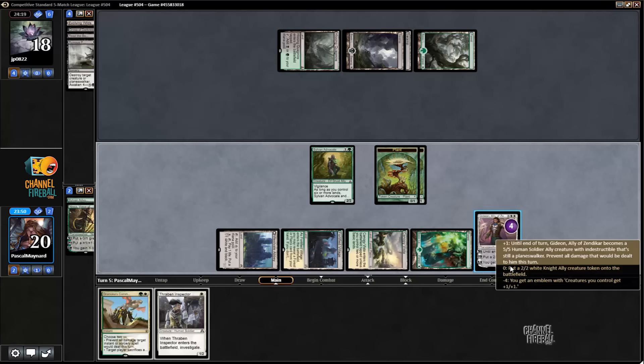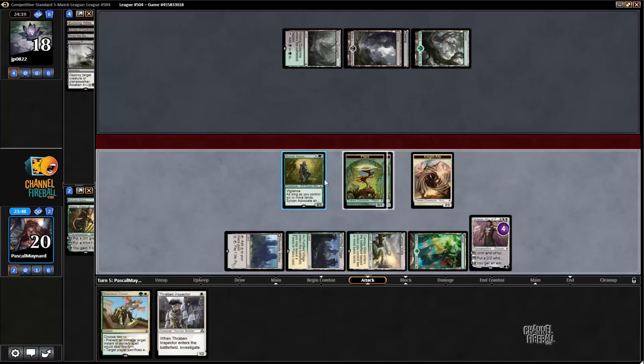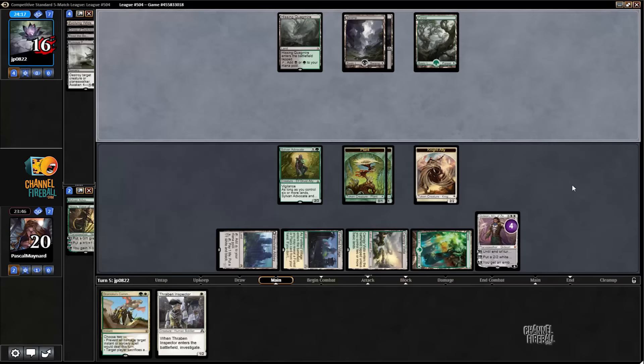Make it a 2/2. So next turn we attack with Gideon because it can't die to basically anything they have, and then we can minus it the following turn.